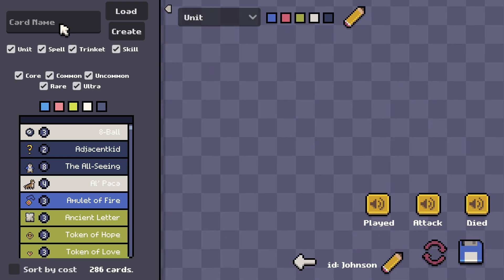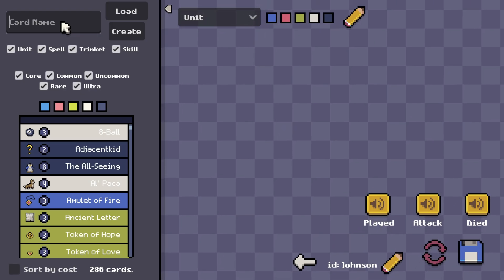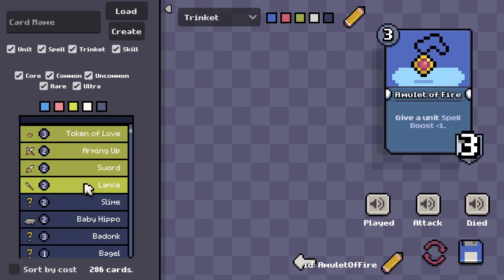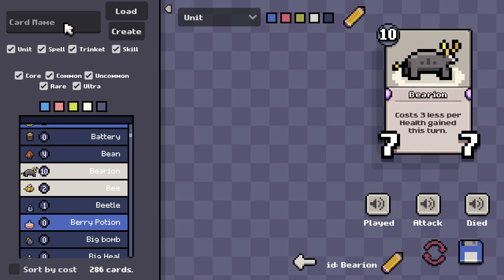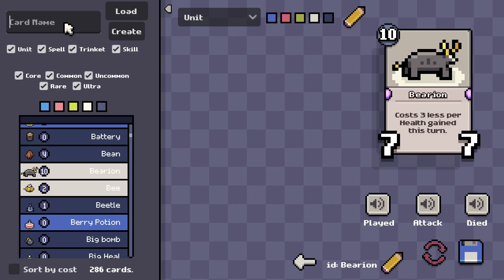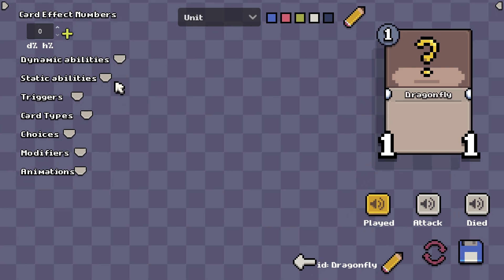I just got done making a card editor and I'm really excited about this. I actually made this for myself, but the cool thing is I'm going to leave it in the game, which means that modders will be able to make their own cards. Let me show you how it works. Here you can see the cards that are already in the game. Let's say we want to make a new card — I have one in mind called Dragonfly, so let's create it.